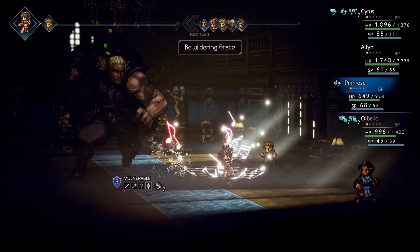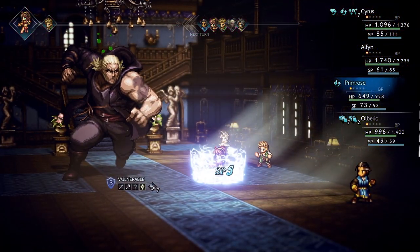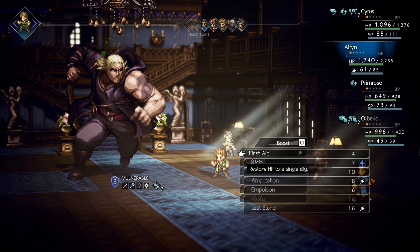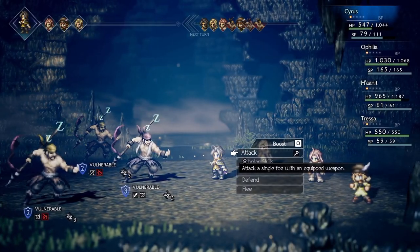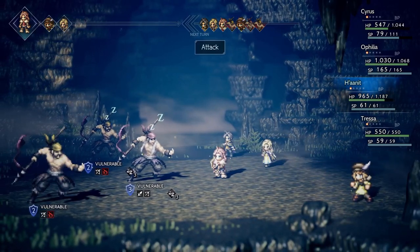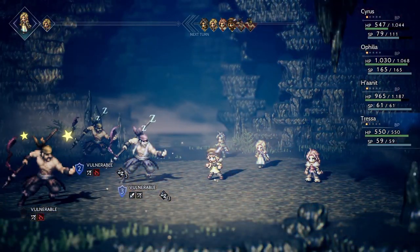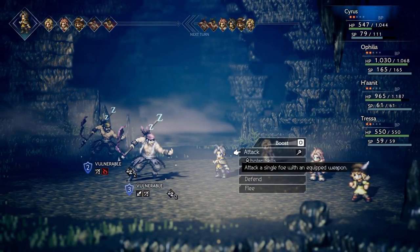This system perfectly complements the character system. There are eight different characters, but only four of them can be used in the party at any one time. The characters have different classes and are thus limited to certain types of equipment. The Scholar Cyrus can only use staffs, whereas the Huntress Harnet can use bows and axes. The abilities of each character also have different element types, meaning that you are incentivized to switch the characters in your party depending on the enemies in your area.